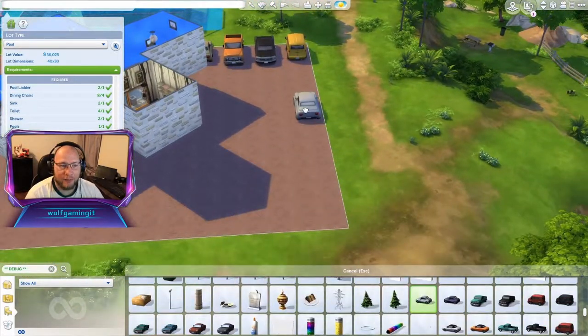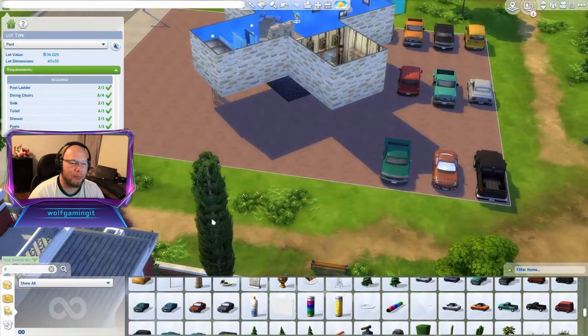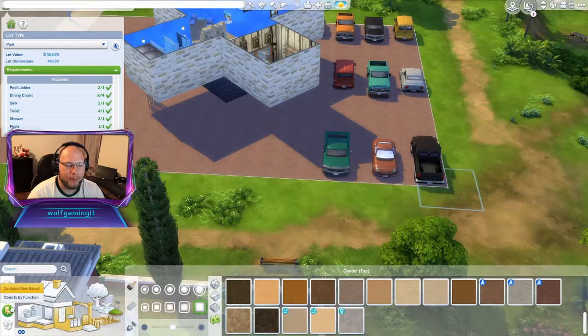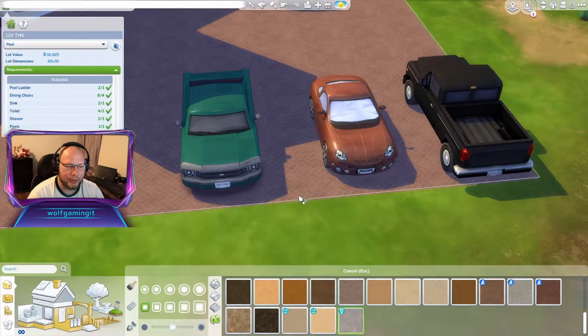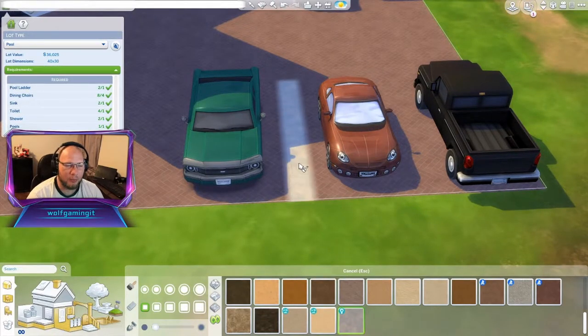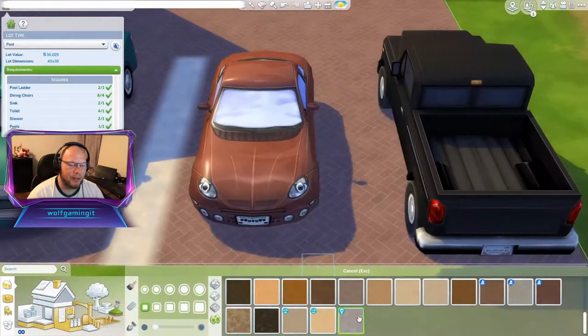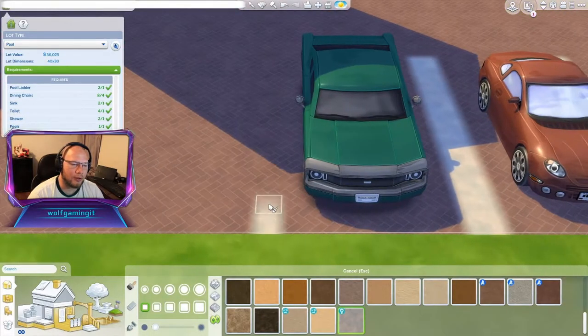Any good pool is going to have a bunch of cars already parked there because it's going to have visitors. So we set up the parking lot. I went ahead and put some lines in there, actually. Lots of trial and error, and I'm really not totally happy with it, but it's there — it at least delineates the cars.